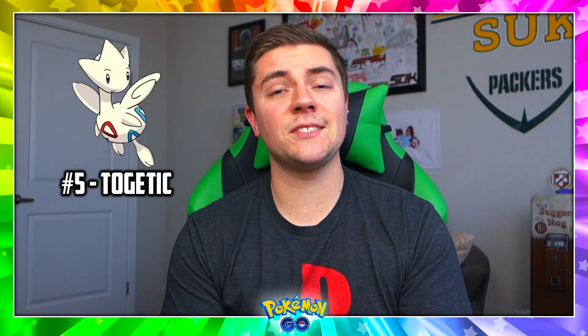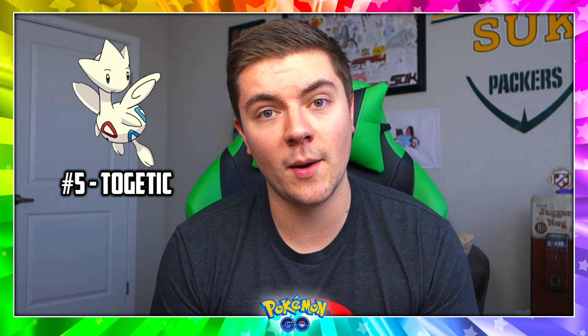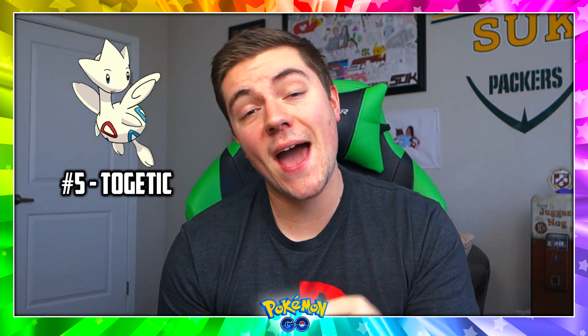At number 5, the 5th rarest Pokemon in Pokemon Go from Generation 2, we've got Togetic. There are a couple reasons for this. Number one, it has the lowest catch rate of all Pokemon in Pokemon Go at 1% — regardless of what ball you use, it has a 1% chance of being a successful catch. So if you do come across one and throw 84 Ultra Balls at it and finally catch it, congratulations, you're part of the 1%. But that's not all — you can't catch a Togepi in the wild, which means to get a Togetic you either have to be part of the 1%, hatch a couple Togepis, or walk 8,000 kilometers. It is not easy, and that is why it's at number 5.